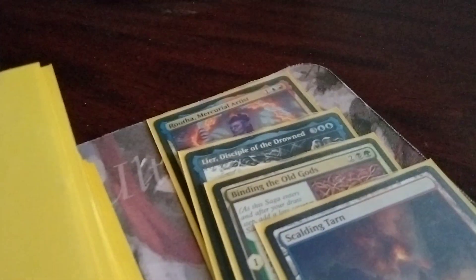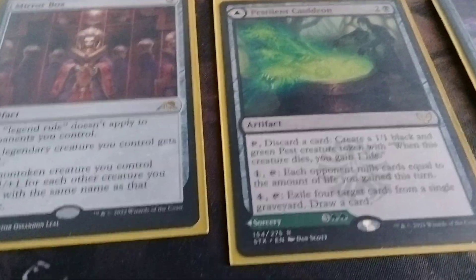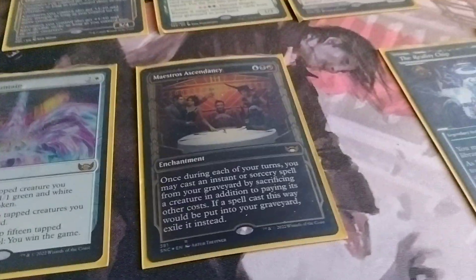Lear, Disciple of the Drowned, and Rutho were discarded to Pestilent Cauldron to make two pests. I had a Mirror Box in play, a Halo Fountain, and a Maestro's Ascendancy.